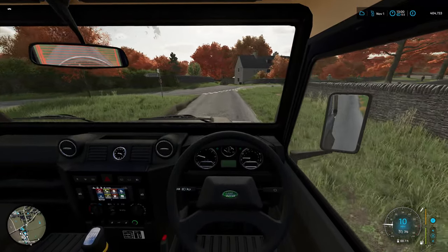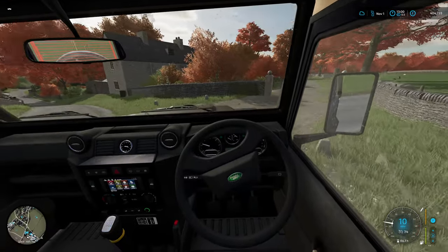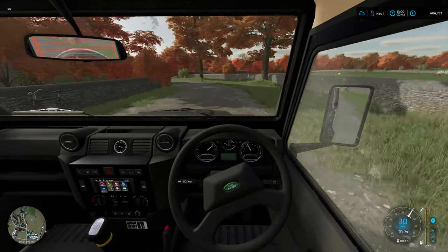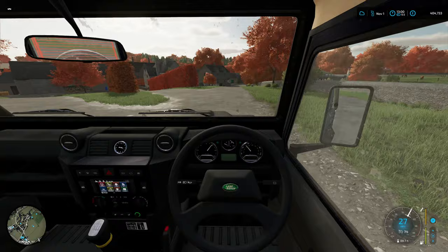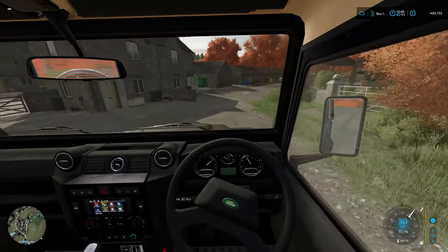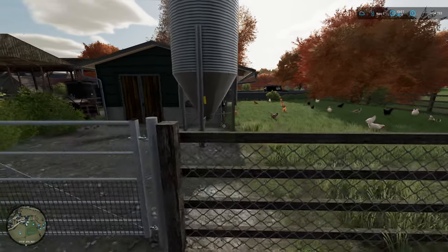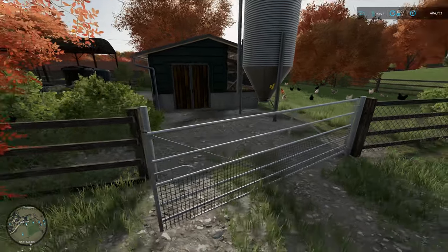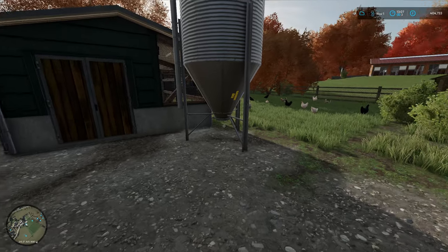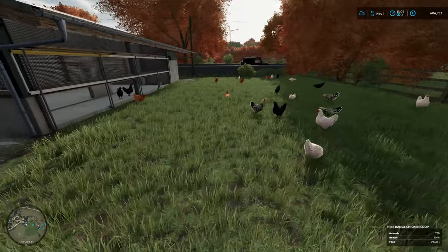Hello and welcome back to Carmstone Farm. We are just on the way down to the chicken enclosure. I have made some changes and we'll go and have a look at those now. As I said in the last episode, we weren't doing very well out of the chickens that were based here before, so we've upgraded somewhat.